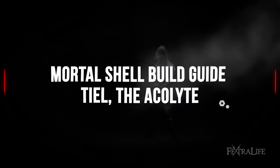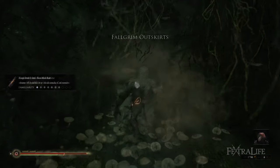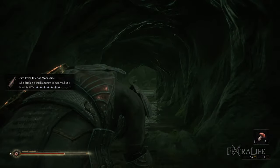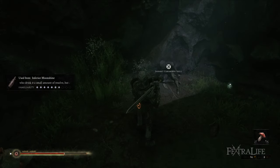Teal the Acolyte is likely the third shell you'll find in Mortal Shell, and if you've played the beta already, then you'll be somewhat familiar with the area he's located. However, he is not in the exact same place — Teal is now located in the cave where you fight Ven Noctivagu, which is in Fulgrim Outskirts.